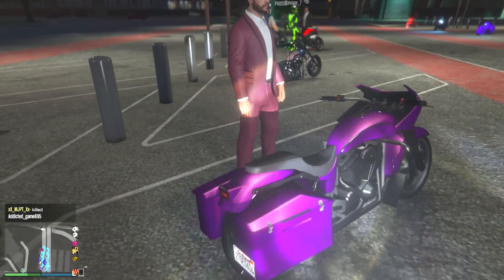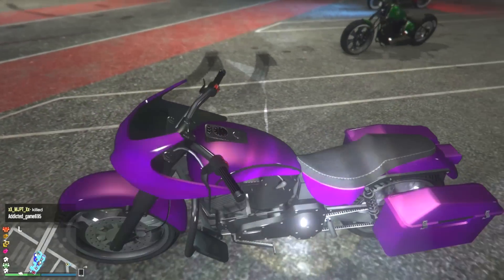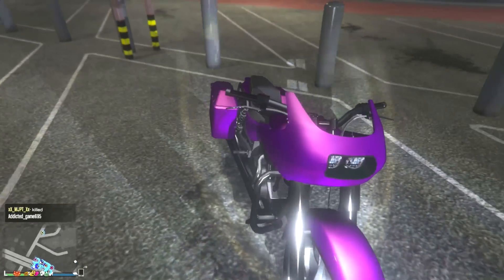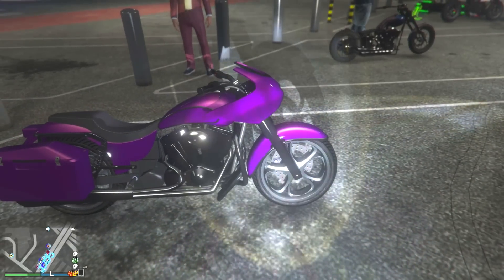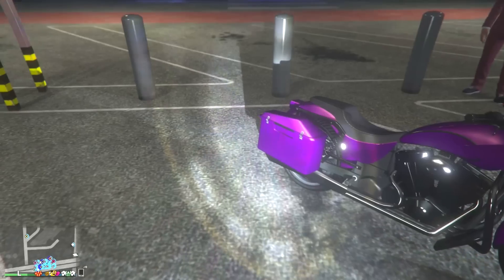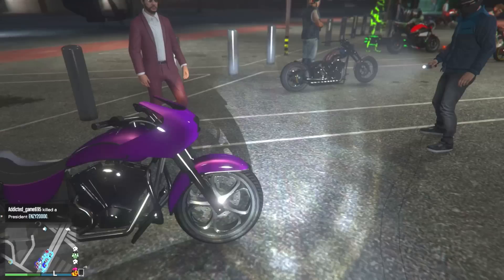Moving along, we have the Western Bagger — a bike you don't see very often. I love this color, this purplish-pink color. The bike itself is not the greatest looking, but those rims look nice and you did the best you could to make it look great.